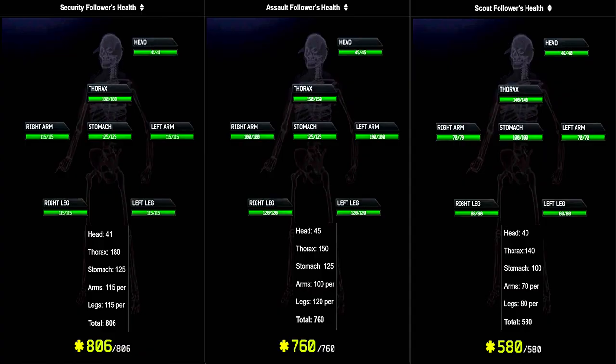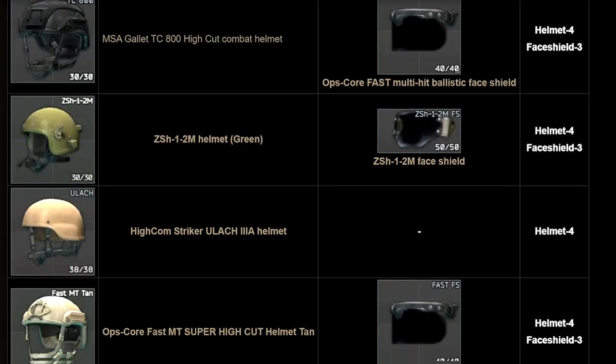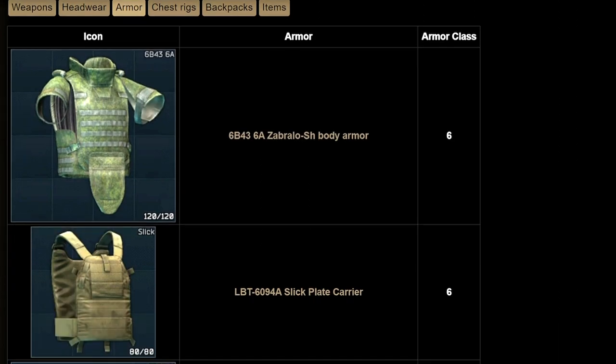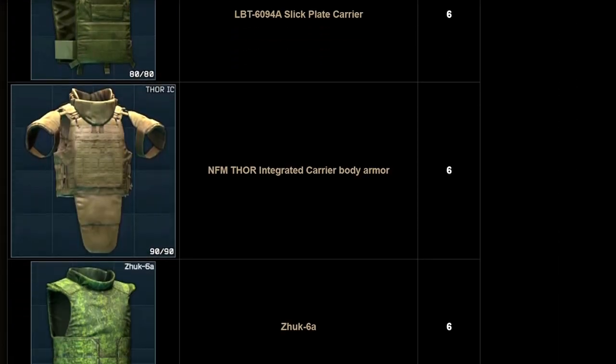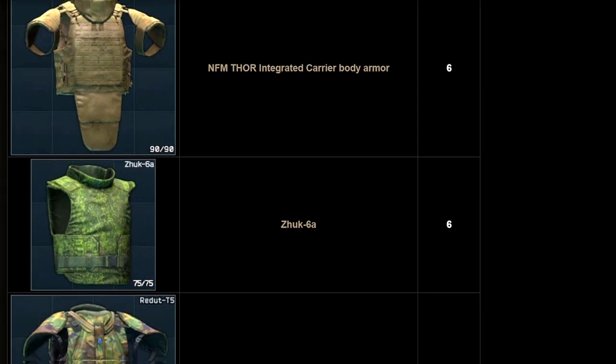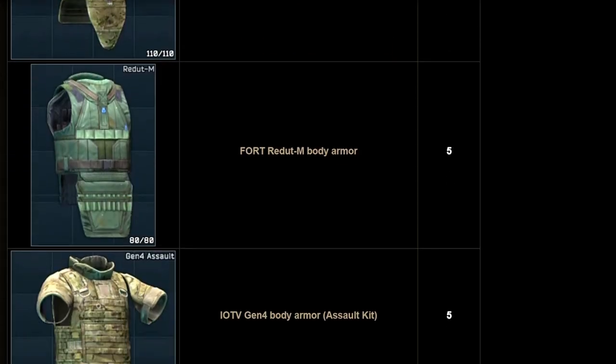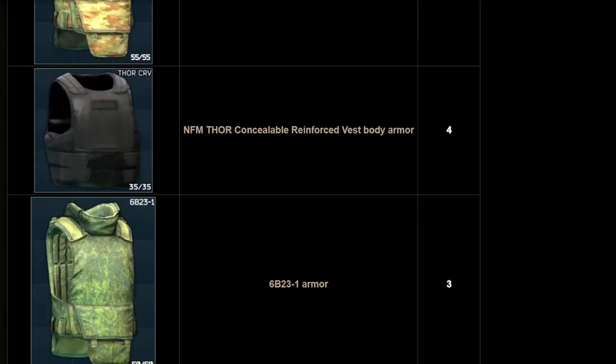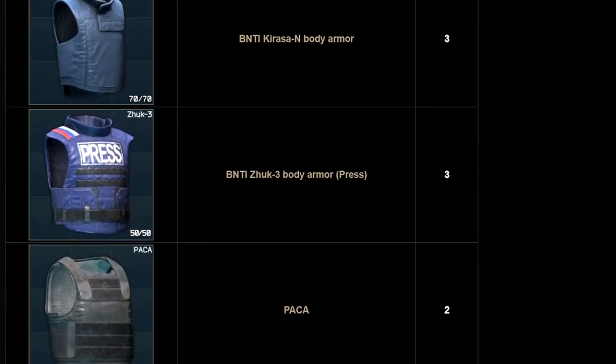He does have 6 guards that roam around with him, and they will have 3 different classifications: assault follower, scout follower, and security follower. They will have between 40 and 45 head hit points, so much easier to one-tap. However, they do run helmets ranging from a Ratnik all the way up to an Alton or a Vulcan, and armor from a Paka all the way up to level 6 slicks, Brallos, or Zucks. His guards typically rush or flank you together, as they tend to have a unit mentality rather than coming one at a time.